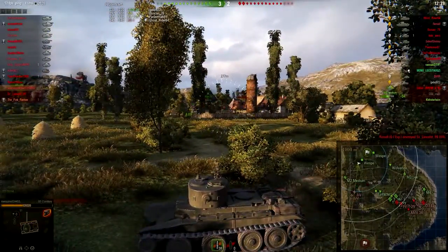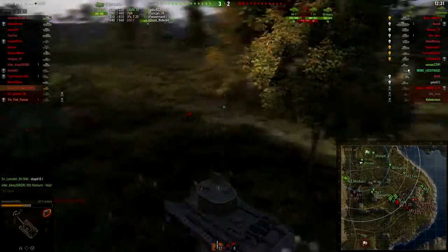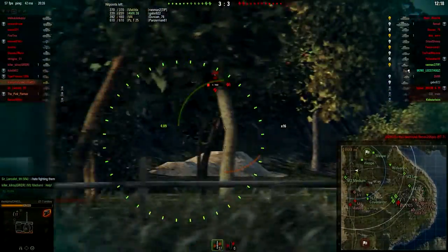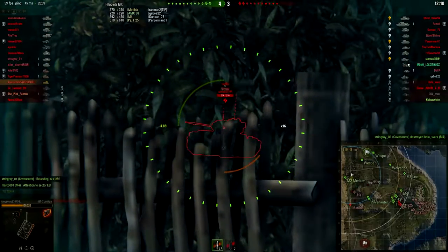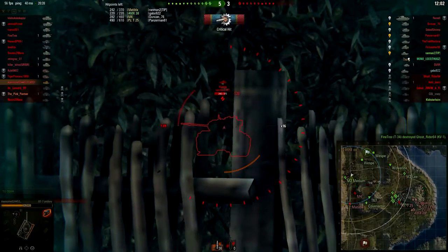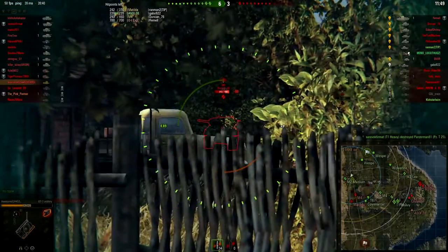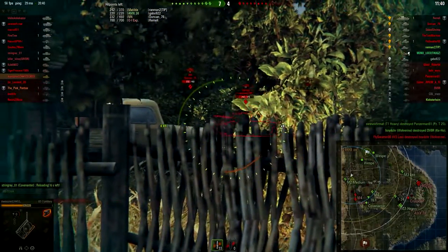There's a Sherman right around there. Firing a blind shot — we're not going to penetrate the Sherman from the side. Oh hey Sherman, how's your day going? There's a Sherman on low health. There's a Matilda over there — we won't penetrate it but we can do splash damage with high explosive. We track the Matilda! Firing another one — no pen, no damage. That thing has too much armor.